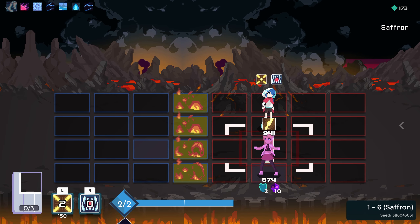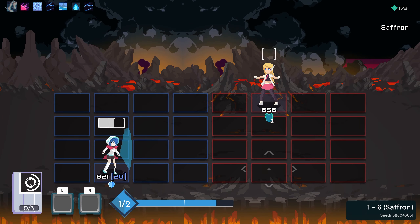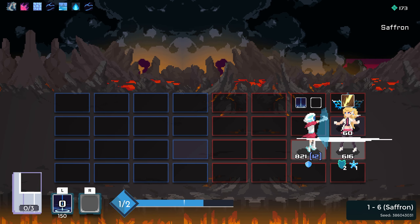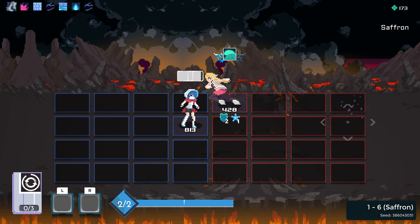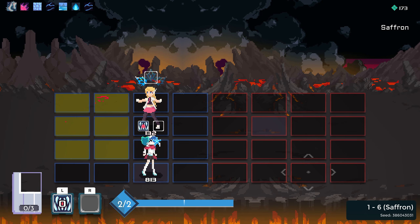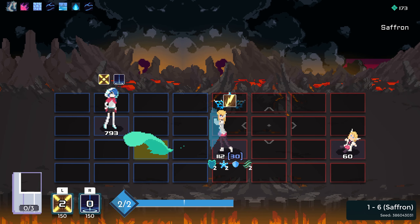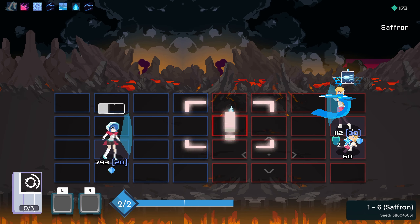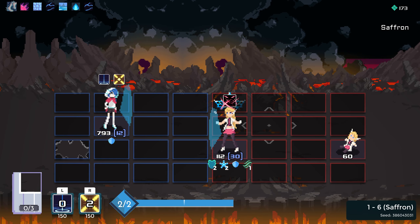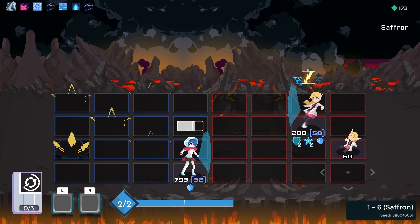Something to increase our shuffle time would be great. That doesn't do a ton but it does a little. I mean, maybe we do want to keep Zenith. I don't know. Messed that one up. But it's fine. Messed that one up too. Got her. Now we just need to finish her off.